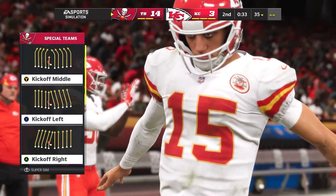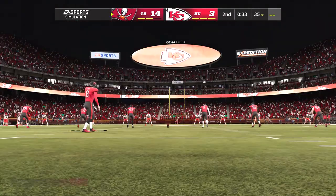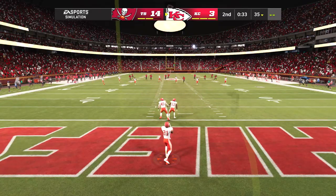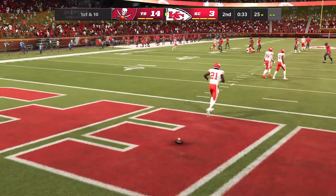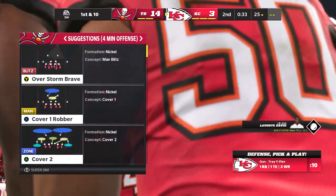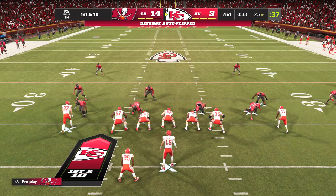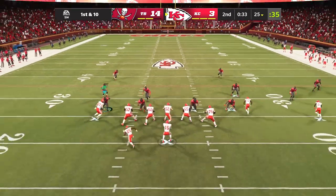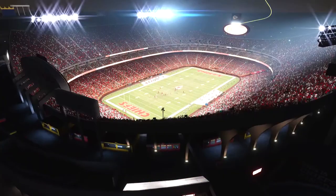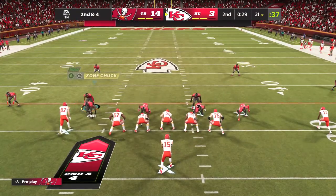And that pushes the lead up to 11. Pinion with a kickoff following the touchdown. He'll decide not to bring this one out — their drive will begin at the 25. The Chiefs' offense about set to begin this drive, down two scores. The Chiefs now going to use their timeouts as the clock stops with just under 30 seconds to go in the first half.